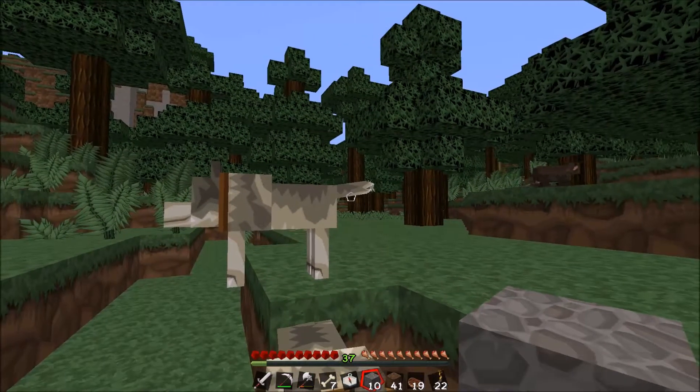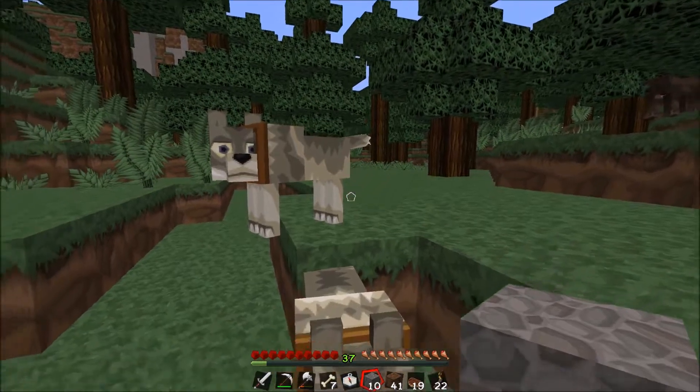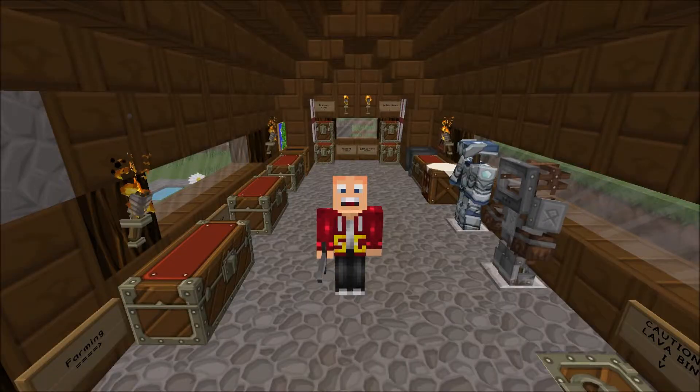You can tell a dog's health by the angle of the tail. The lower the tail, the lower the health of the dog. So that's everything there is to know about dogs. I hope this was helpful.